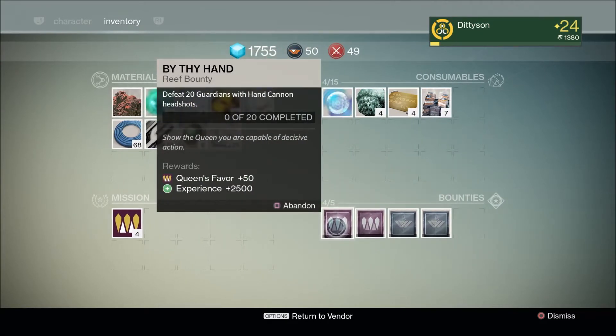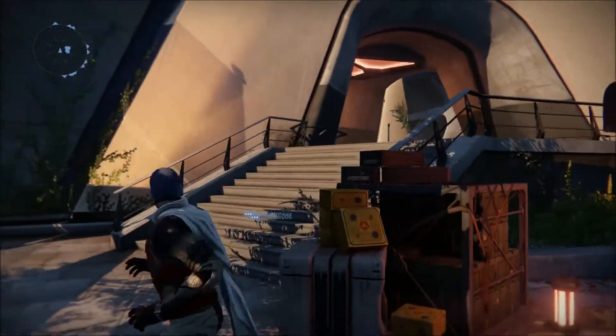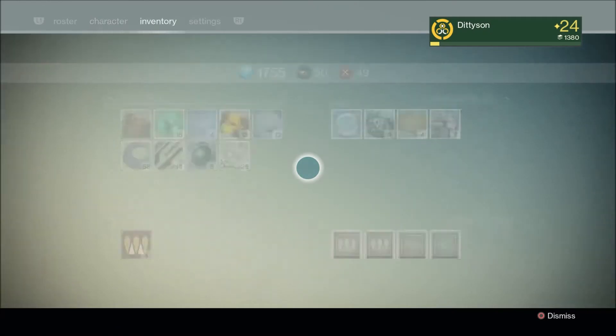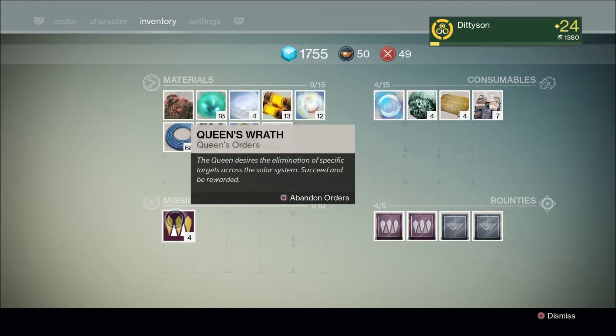These are typical normal bounties: defeat this enemy, collect 200 of this item, get 20 kills with a hand cannon in Crucible, whatever. But once you complete these bounties, let me stay in the inventory here — once you complete the bounty, you will receive a Queen's Wrath mission ticket, or Queen's Orders ticket.